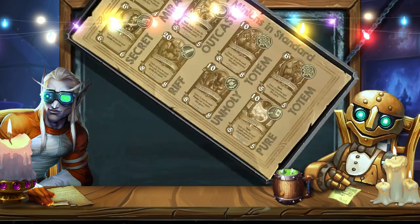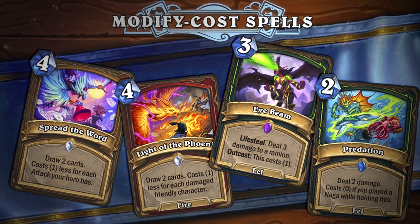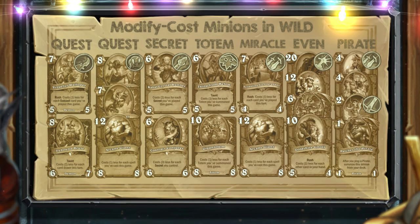In addition to minions, more and more spells appear in the game that are also capable of becoming completely free — for example, Spread the Word, Light of the Phoenix, the original version of Eye Beam, and Predation, which received a nerf just recently. Cards with Modify cost tend to accumulate in wild format archetypes and subsequently transform the metagame. The key cards for Quest Demon Hunter are Vengeful Walloper and Iyerbound Brute. In the Quest Druid deck, one of the most effective cards is Crypt Keeper, Umbral Owl, and Arcane Giant. The Secret Mage is an evergreen archetype, with Cobble Crystal Runner and Contract Conjurer among the most effective tools. Totem Shaman still uses Thing from Below and Gigantotem, while Miracle Rogue uses Scribbling Stenographer and Arcane Giant.